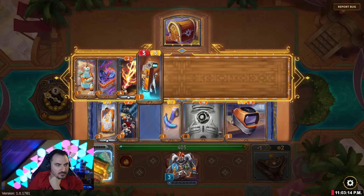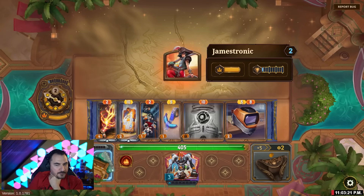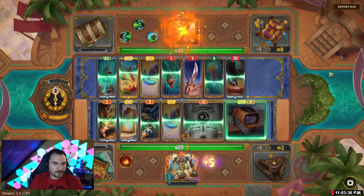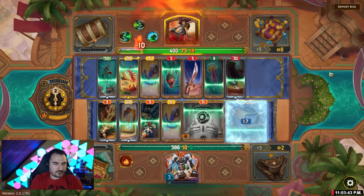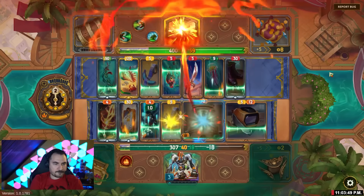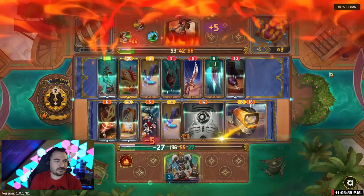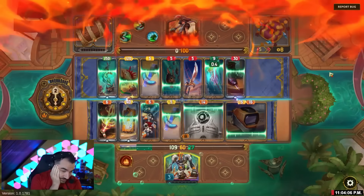That's good. Yeah, the burn Ray is actually good. Like, now I actually want to use the frost Ray. This guy has like insane healing and shield. But a hundred burn is a crazy amount day two — that's a crazy build for day two.